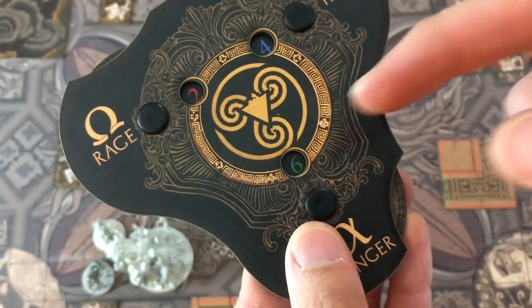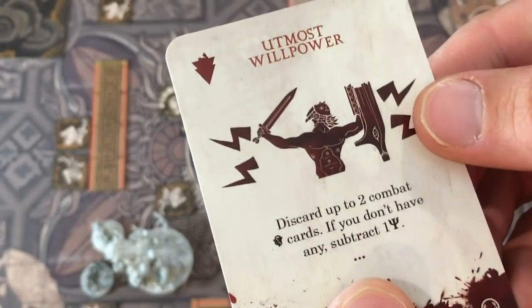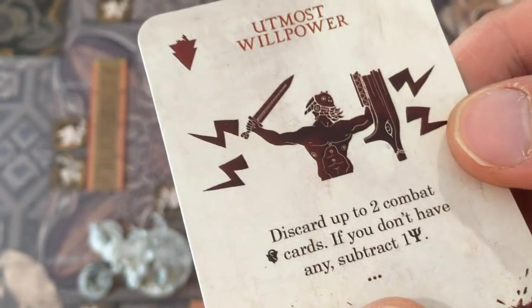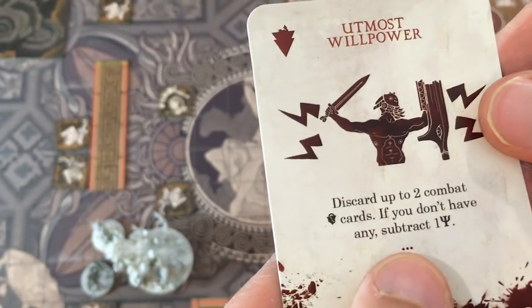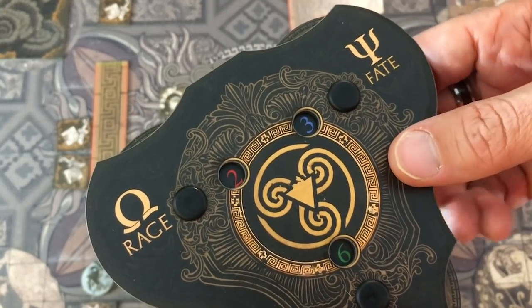He's up to six danger, which means he draws a level two trauma card. In this case it is Utmost Willpower — discard up to two combat cards. If you don't have any, subtract one fate. So since I don't have any condition cards, I just go down one fate — down to three instead of four. Luck is certainly on my side because the majority of these things are not positive.